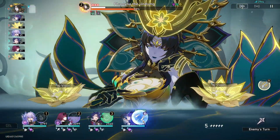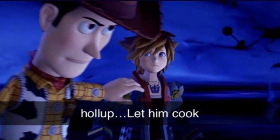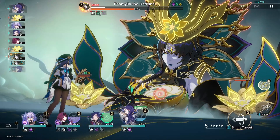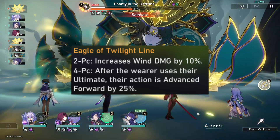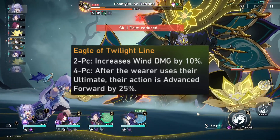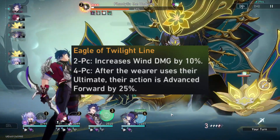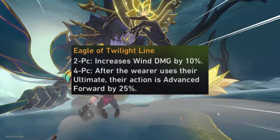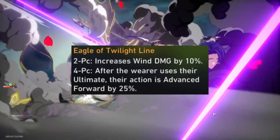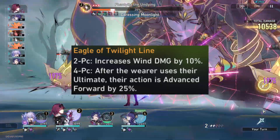Pella is actually going to work really well with the four-piece Wind set — and I know this sounds crazy at first, but hear me out. The two-piece bonus for the Wind set doesn't help Pella at all since it just gives extra wind damage and Pella is an ice character. But the four-piece bonus is where it really benefits her: every time Pella ults, her action advances by 25%.